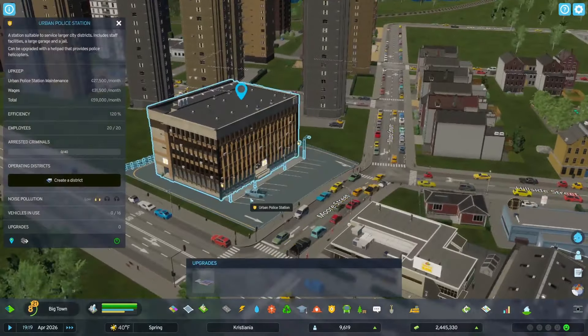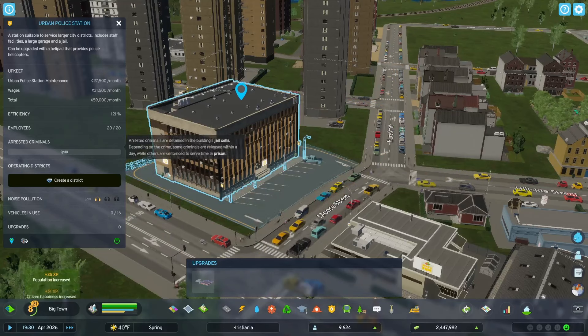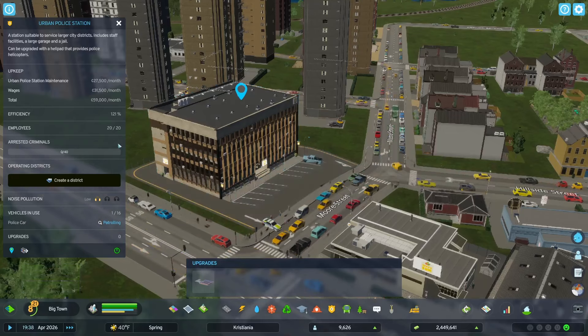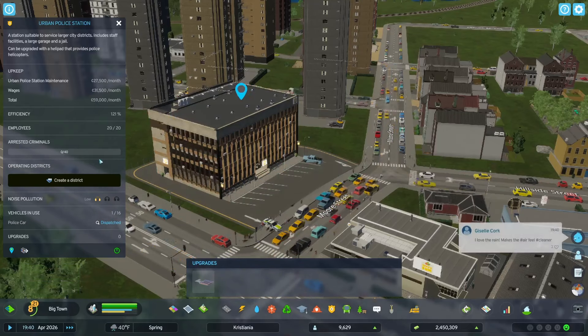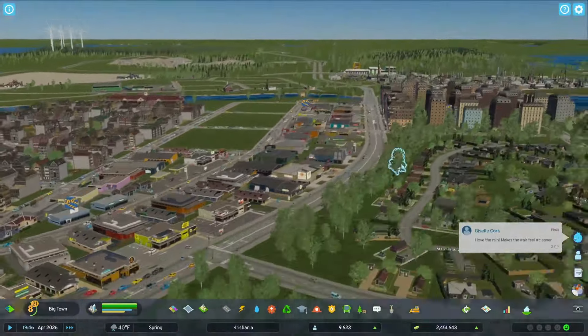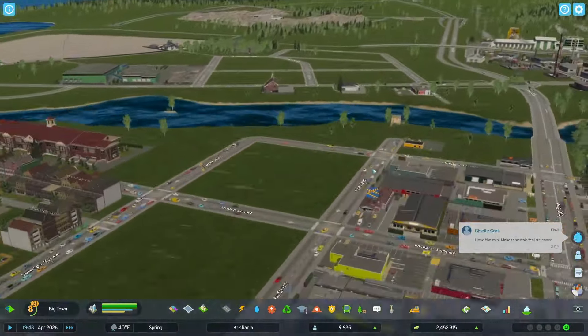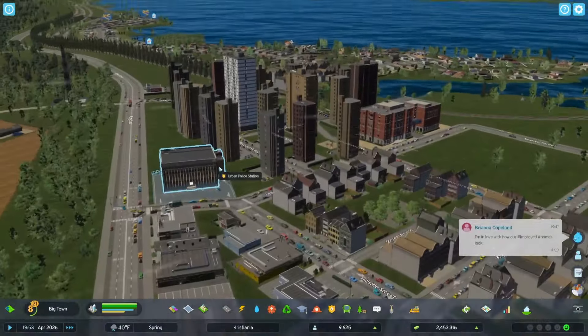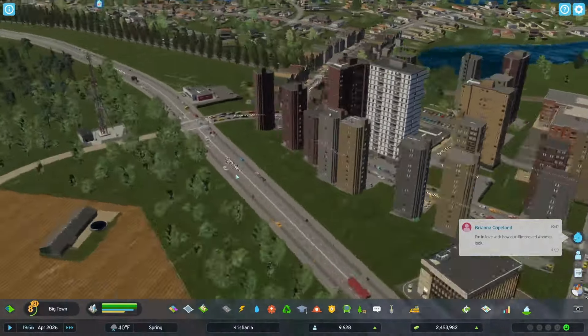With this in here, do we really need anybody else? I think we might be able to shut the other one down, but let's see if this thing goes in here. Employees, arrested criminals — okay, that's going to come in there. I think we'll end up shutting this other one down. We're definitely going to need to be able to create districts at some point in time and do some other things.